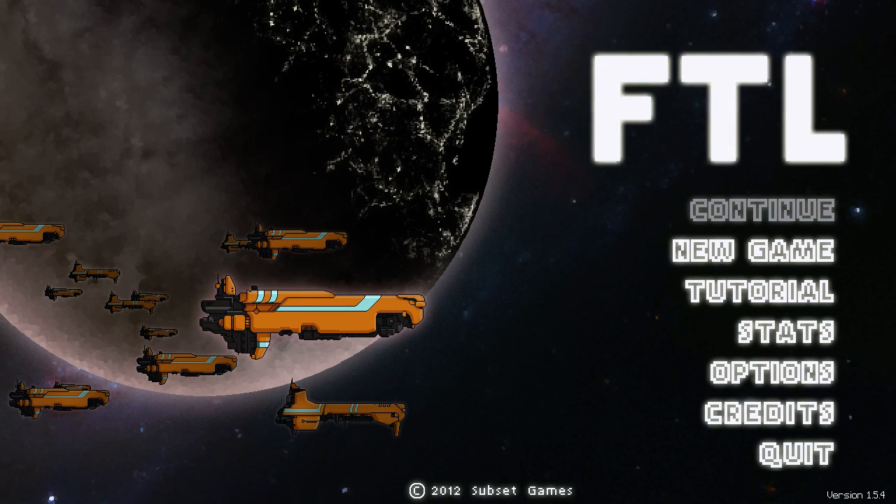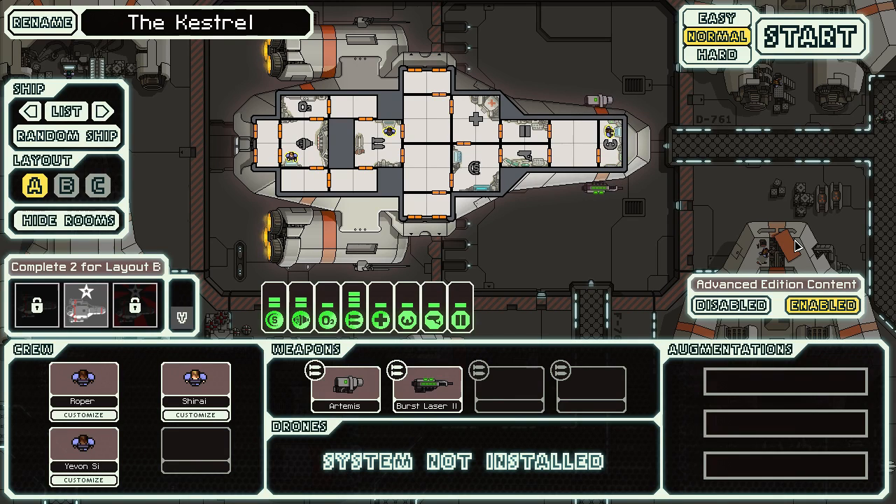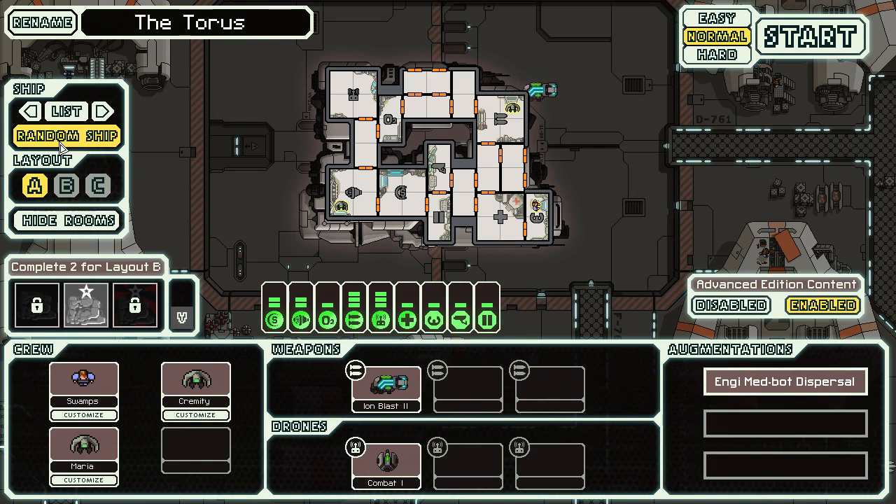Welcome back to FTL, ladies and gentlemen. My name is Bear and it is time to start off on a new game, having fallen to the flagship in our past exchange. I'm going to go for a random ship this time. Looks like we're going to play as the Taurus, the Engie ship if I recall correctly.